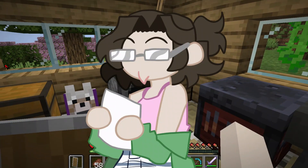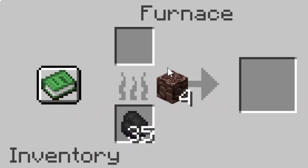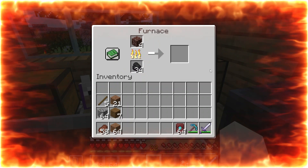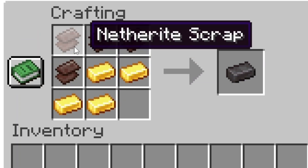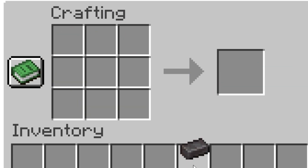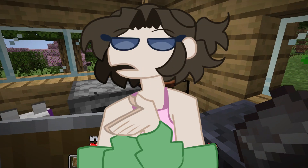This is step 106. We need to make a netherite ingot. Take your ancient debris and put it in a fire. Now you have netherite scrap. You need to get four gold and have four scrap to make one of these things. So you can imagine how long it will take to make some netherite armor.